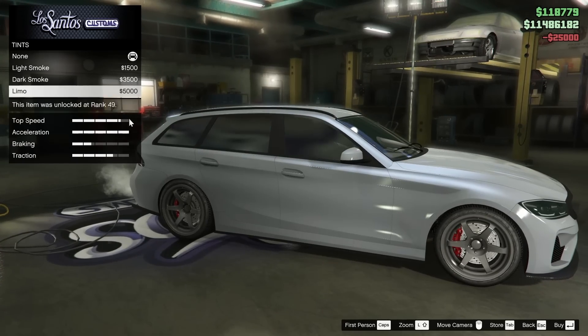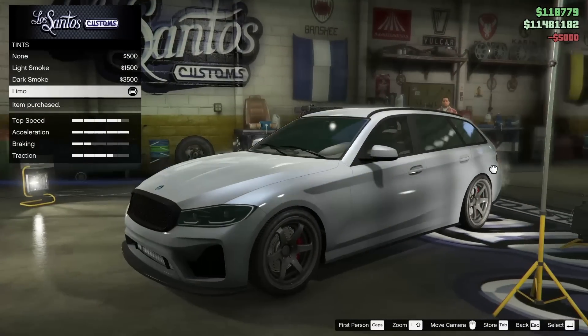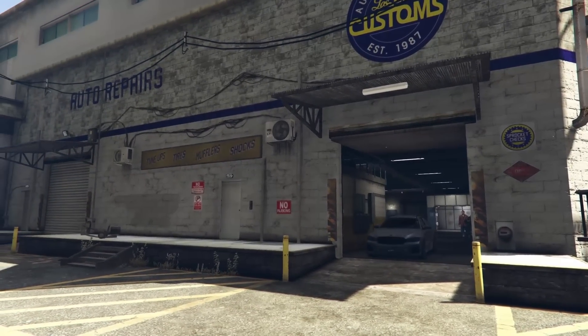Bulletproof the tires for sure. With the windows, we are going to tint those all the way out. This thing is looking pretty clean, pretty mean. Let's take it outside and see how it sounds and do a full review on the car as well — and of course see it in the sunlight.